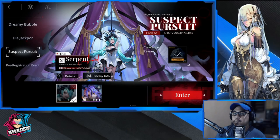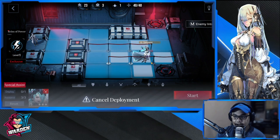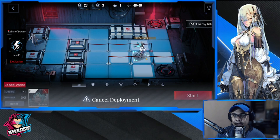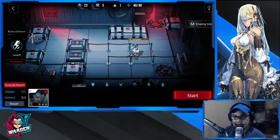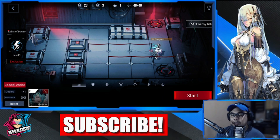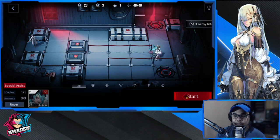Hey guys, welcome to Suspect Pursuit again. We have Serpent here, so let's corral this girl and go home. For Suspect Pursuit, you may actually put her in a way that she can deal damage — maximize it. She has to stay there and take advantage of her attacks going up and going down. This way she will have more time to survive.